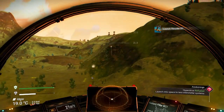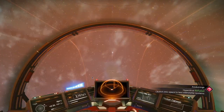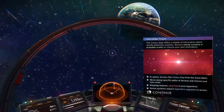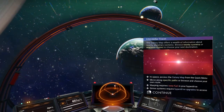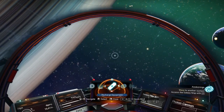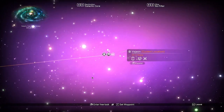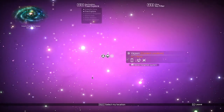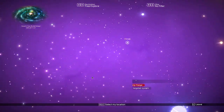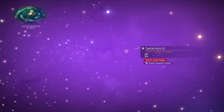Let's take off. Let me show you how to warp to another system. The directions are on the right-hand side. Right-click to get out of those directions, then arrow to the right, F to select the galaxy map. Right-click to free the map so you can go wherever you want. I'm going to go to another Corvax system.